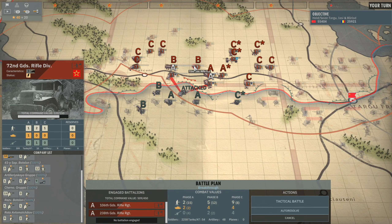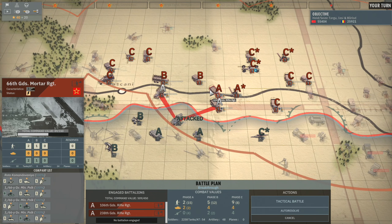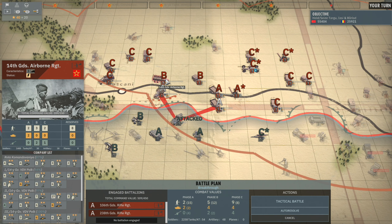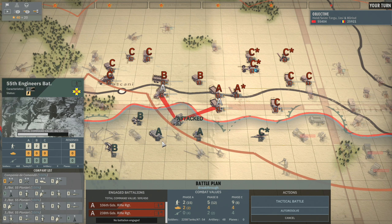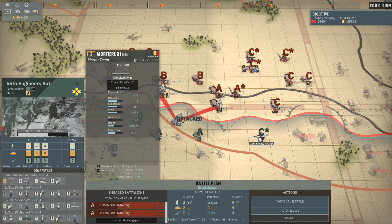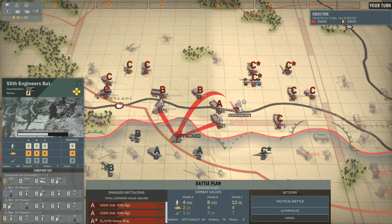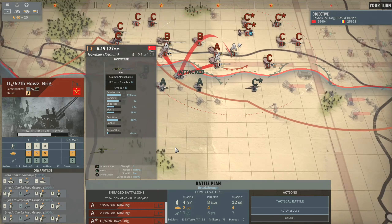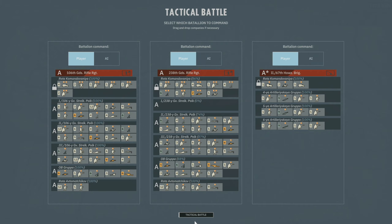Maybe bringing in the 72nd Guards isn't a bad idea because then we can use the 122nd in phase B. We would be at a disadvantage in phase A and if I want to go for a major victory, not the best idea. They've got 81mm mortars and that is it. I think I might actually make use of these A19 122mm in battle. Let's go ahead and do that. Alright let's tactical battle and we'll jump on in.